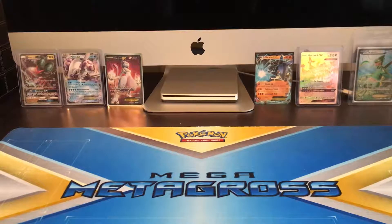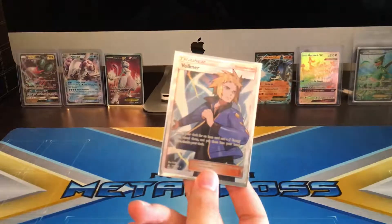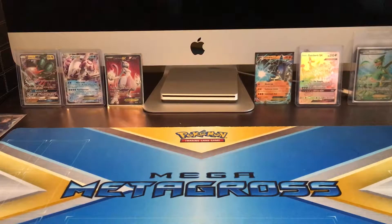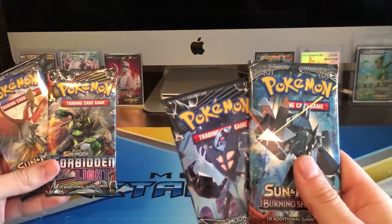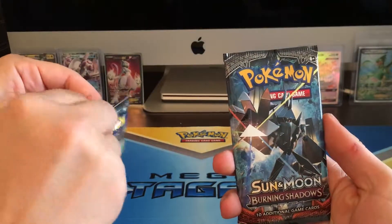I'm doing just fine. Out of just one single pack, Will pulled a Full Art Volkner, and today we're going to test his luck because I was extremely excited. We got some Sun and Moon Burning Shadows packs and we're just going to do a quick pack battle and open them up.